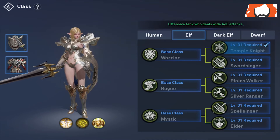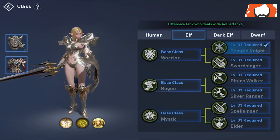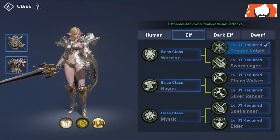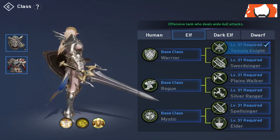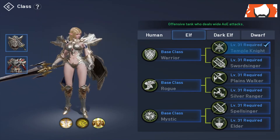So let's look at the warrior subclasses. First off we have the Temple Knight. This is your tank character, gonna be rocking that heavy armor, sword and shield — all the good prototypical tank stuff.